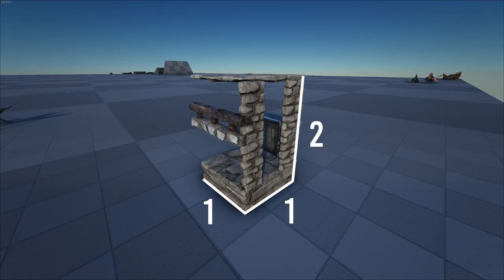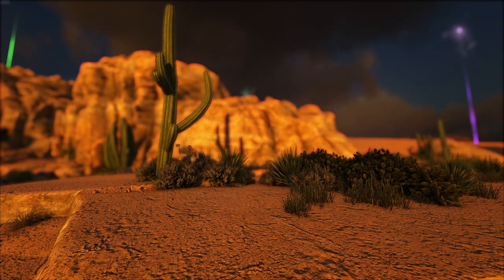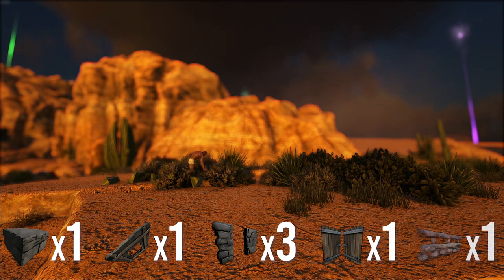The size of this trap is a 1x1x2, making it very small and resource friendly. The building items needed for this trap will be 1 foundation, 1 hatch frame, 3 double door frames, 1 double door, and 1 stone railing.